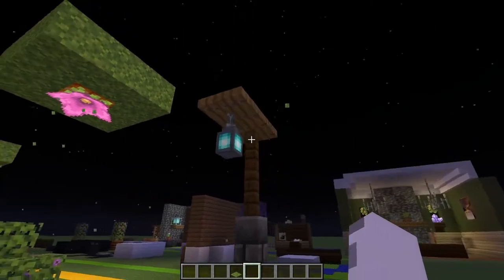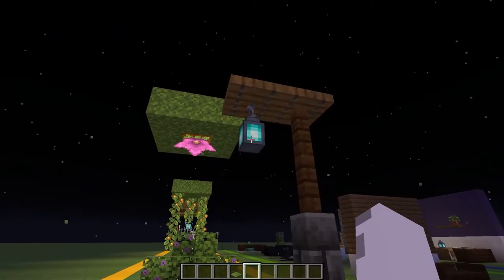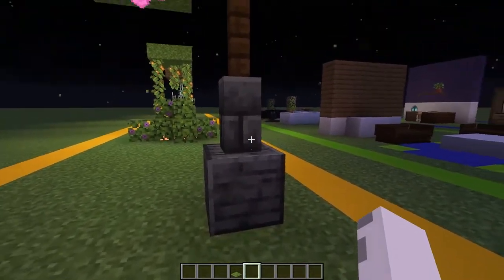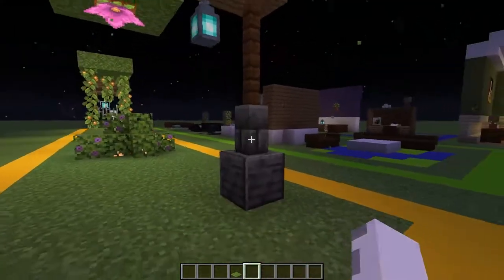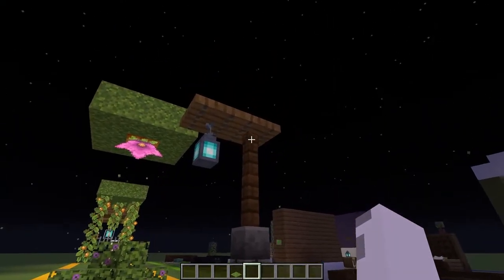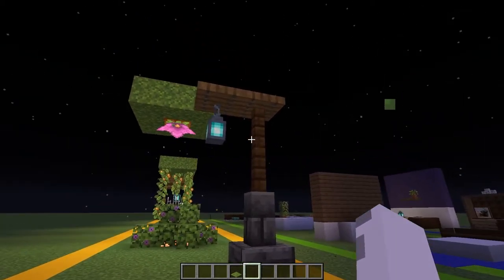For the last lighting design, we have a lamp post with a soul lantern, or you can use a regular lantern, on top of an apparatus that has a block, then a wall, then two fences and some trap doors, and it looks really nice. This design in a different color combination is actually used in my survival world, so I'll leave a link in the description to the video where I use it.